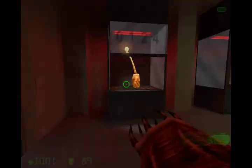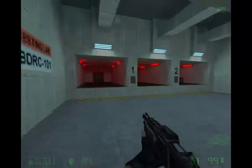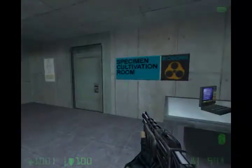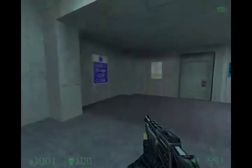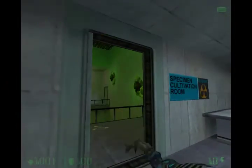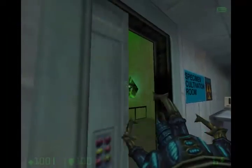Once he's done talking, go in here — the door's going to open for you and you're going to get this gun, which is basically a pull-you-forward gun. That's just target practice if you need something. You open this door and there is going to be a gremlin.